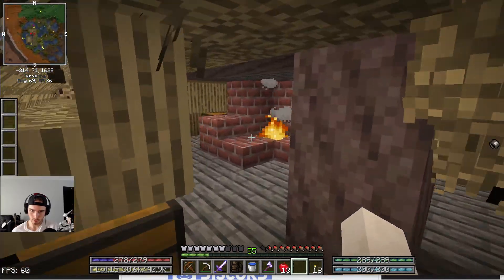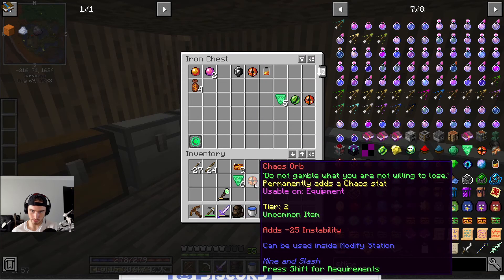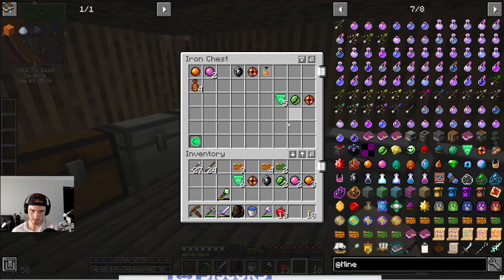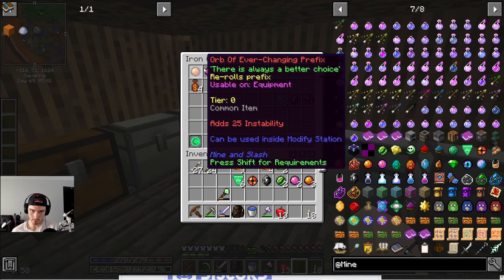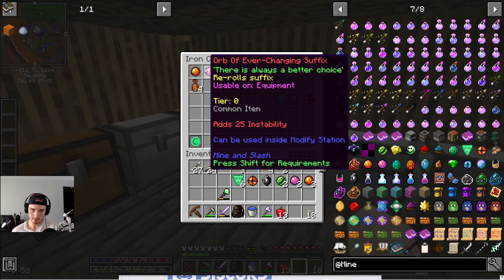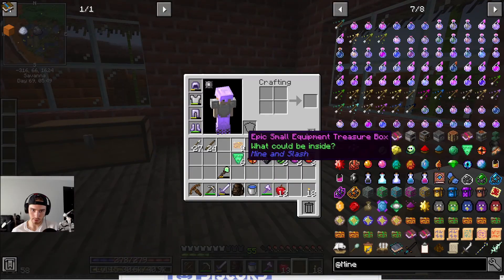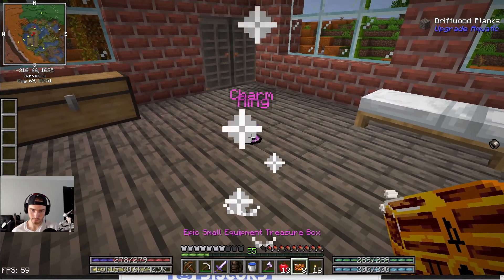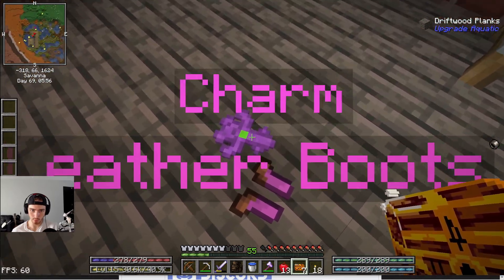Let's find out. So these were legendary — this is a tier two, also tier two. This one is tier zero. I have no idea what the difference is. We're just going to have to use them on a modifier and on a weapon and test it out.